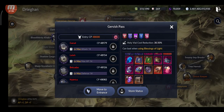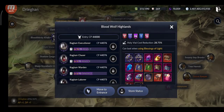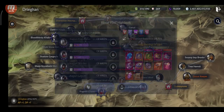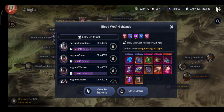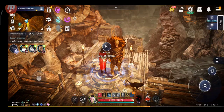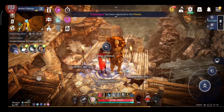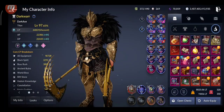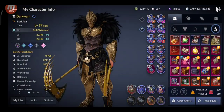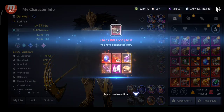Besides the chaos rift loot chest, in the Gun map you also get a Dragon loot chest. I have 145 chaos rift loot chests to open so I'll show you what you can get. Farm chaos rifts to get materials to craft accessories and Akrads, and other items to enhance your chaos gear to Oct.